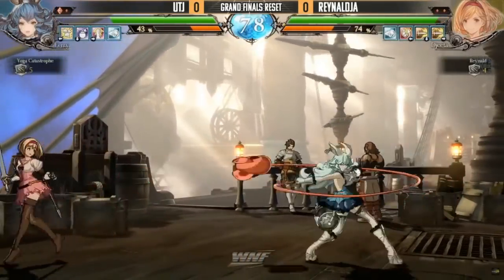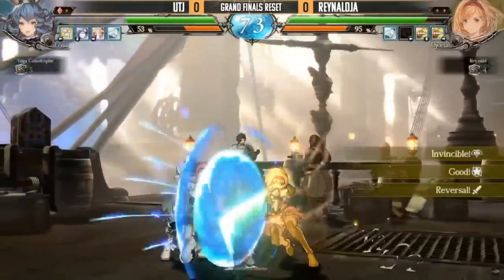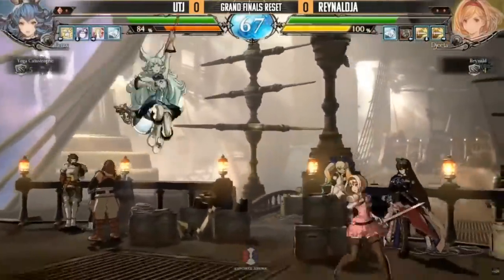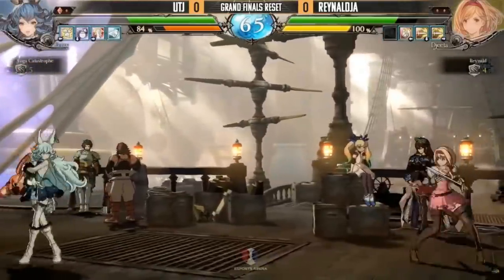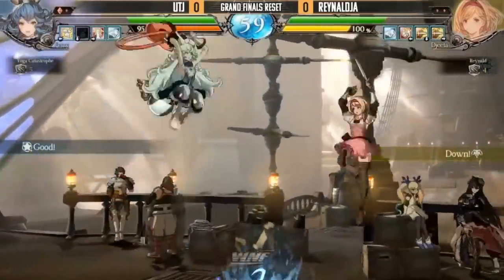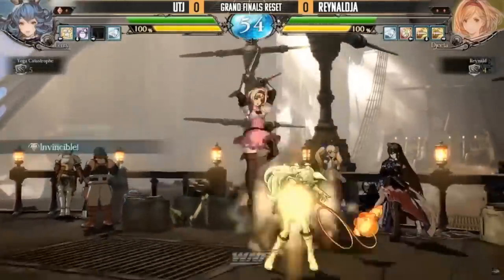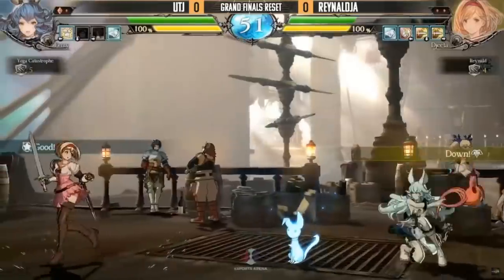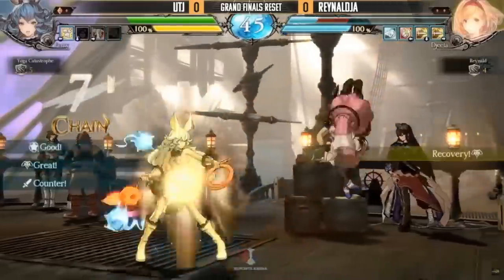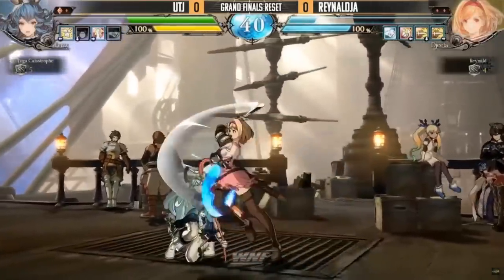Her sweep seems good too — it low profiles a ton of stuff, much like Gran, and the recovery on it seems very good. Her uppercut also seems like — oh, only a light punish, that didn't hurt at all. I wonder if the charge fireball is more useful in this matchup than Gran's regular fireball. Gran's medium fireball has two hits which is really good for beating other projectiles, but in a matchup like this maybe not the most useful. This character has access to ex whip to beat projectiles — but that hitbox though.